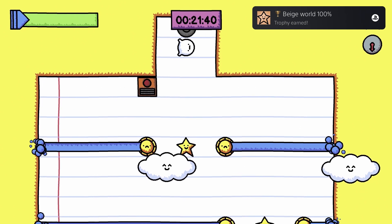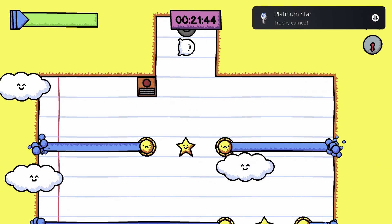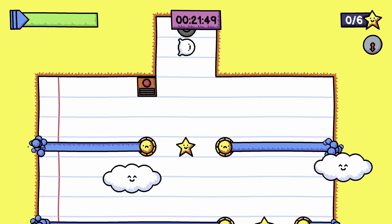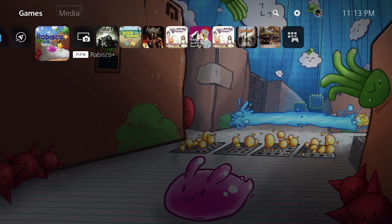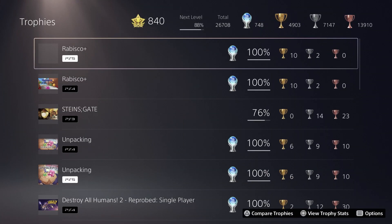It's basically just you control this little glob thing and you have to get them from the starting point to the finish point and do a few other objectives along the way to get all of your trophies. It's a pretty quick and easy Platinum Trophy. This version only took me a little bit over 20 minutes, whereas the PS4 version took me closer to 30 minutes because I was learning the game then.